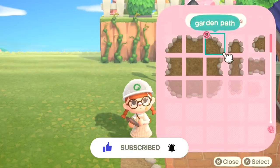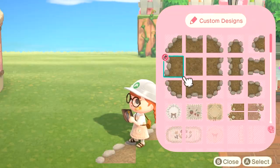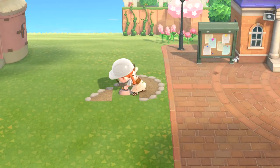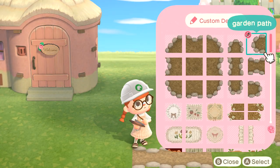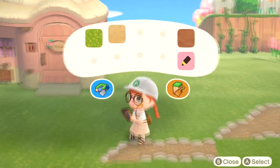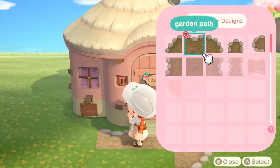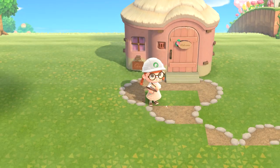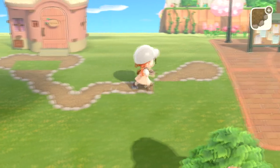I already started building this area and then time traveled, so that's why Norma's house is already there. Initially for this build I wanted to do something that represented Norma — cow villager, pink villager. My initial idea was a milk farm, but that's kind of boring. Then I was gonna do a milkshake restaurant type of thing and had everything ready, but then I realized — she's a pink cow, strawberry milk farm! I found a custom design for the bottles and everything, it's so insanely cute, so that's what we went with and I had to get rid of everything.